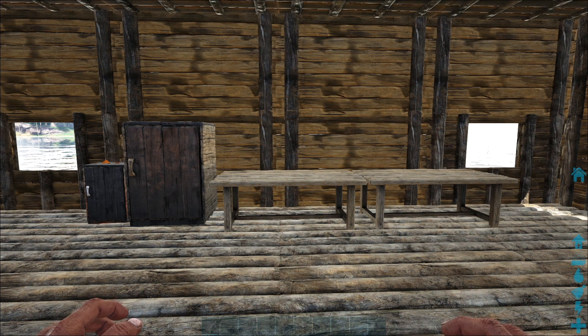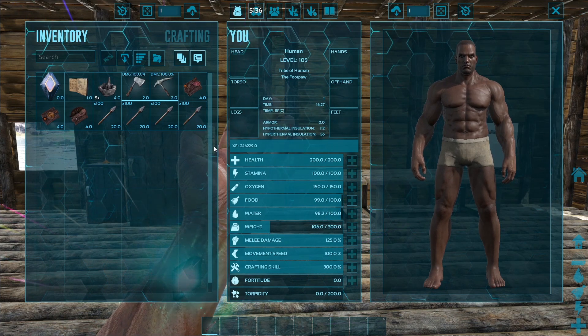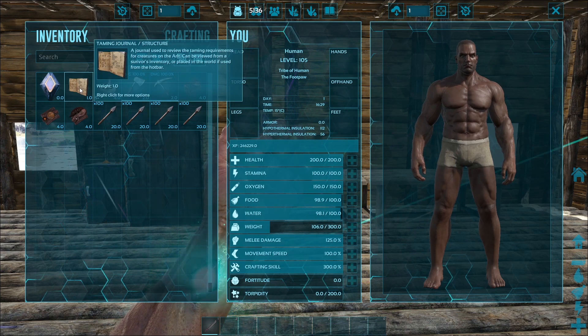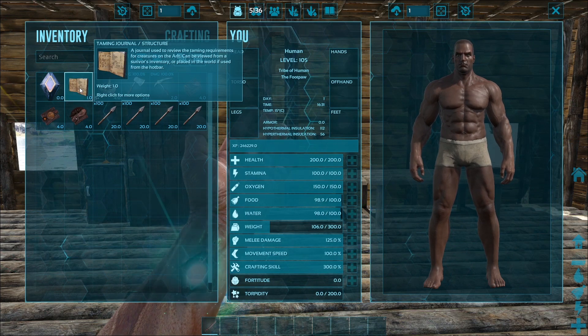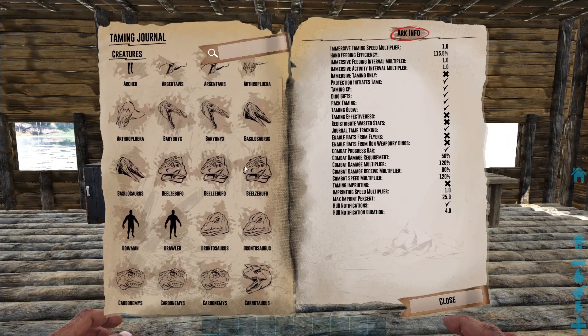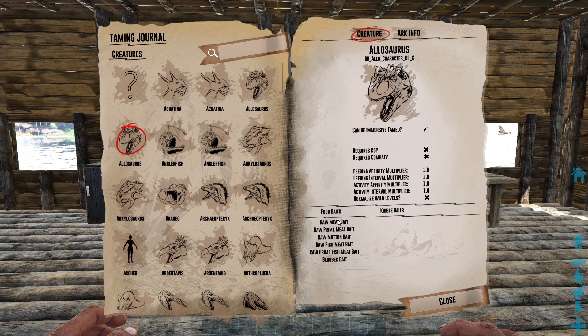First of all, you need to know what bait you need to offer to the wild creature — your target wild creatures. You need to craft this taming journal. I already have it in my inventory, so you can use it directly. You can see a list of all creatures. Let's say you want to tame an allosaurus — just click the allosaurus and you will see the food baits that it needs to be tamed.